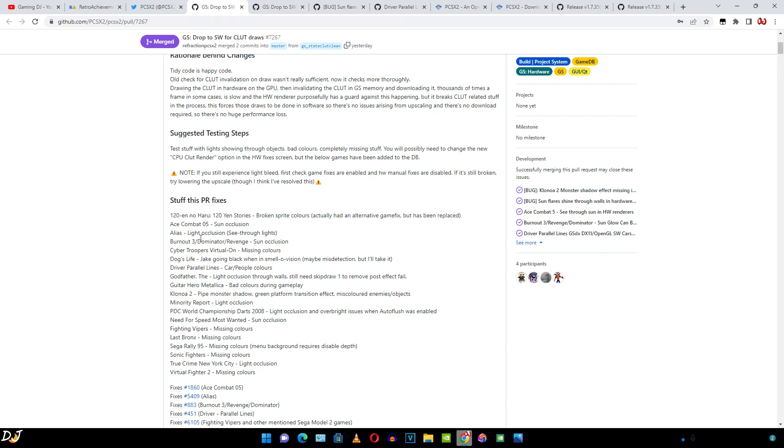These are the issues that have been fixed with this update. For example, for Burnout games the sun occlusion issue has been fixed — sunlight was visible through the geometry. In Driver: Parallel Lines, car and people colors have been fixed. I'll be showcasing a few of these issues.